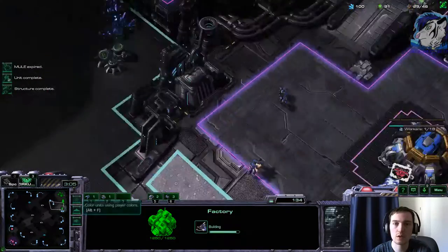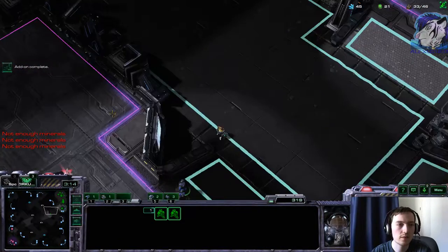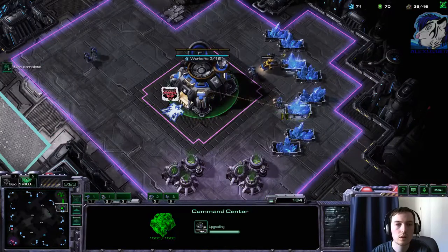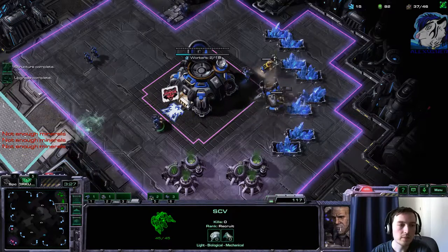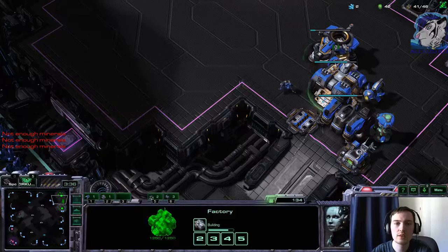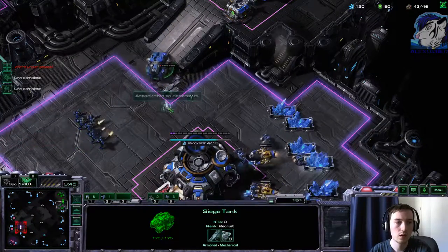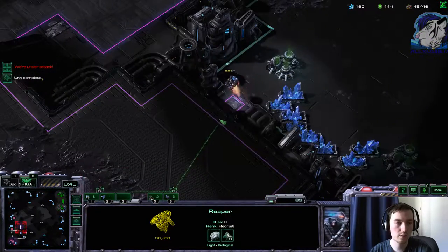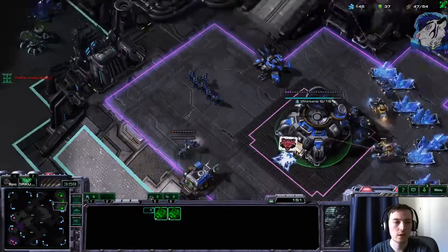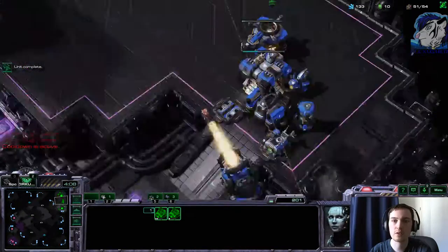Maybe I just drop 8 marines without a Medivac. Then I can be a little bit annoying - but that's actually a smart plan. So let's try this. Now the reaper can move across the map, have a look. So marine drop, just a standard marine drop, nothing fancy - just marines. Yeah, there's a queen spreading creep, he got Zergling speed. Reaper dies - happens, it's okay.